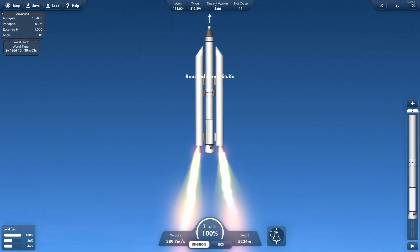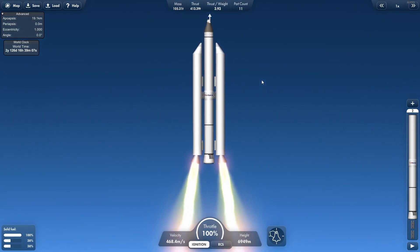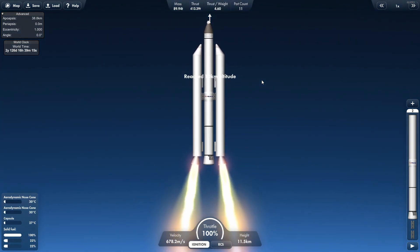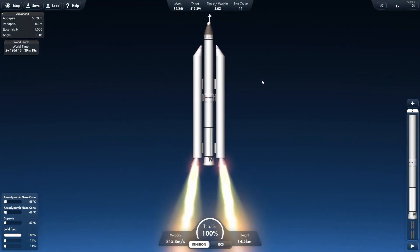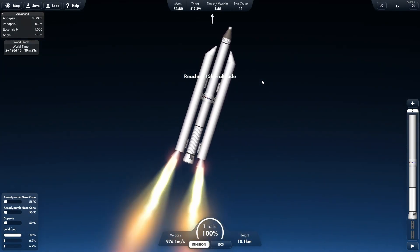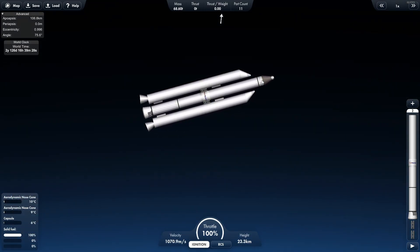With these Delta II era GEM boosters, you have to actually wait for them to run out, because if you were to release them right now they would slam into the back of the rocket as they fly off sideways. So just a quick note — they actually do fire in that direction.